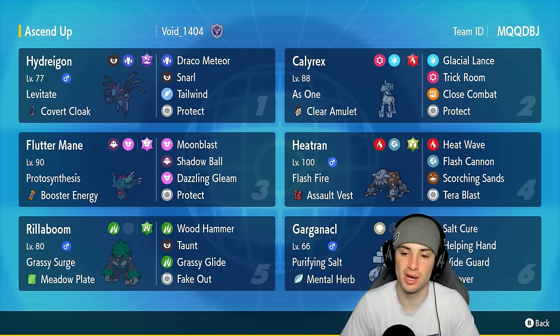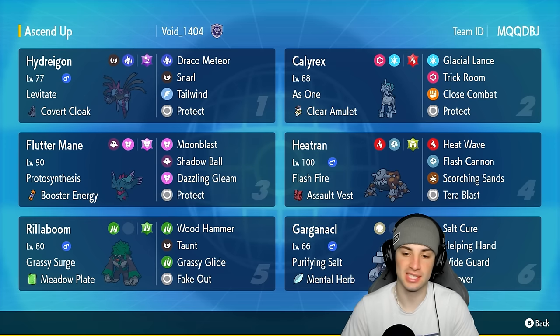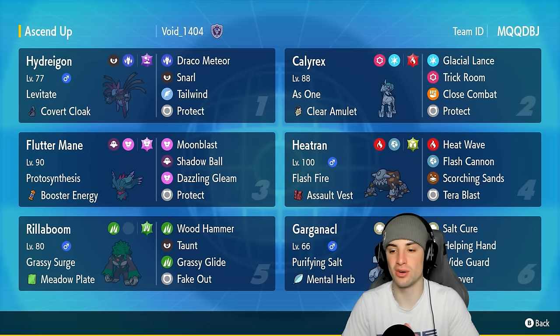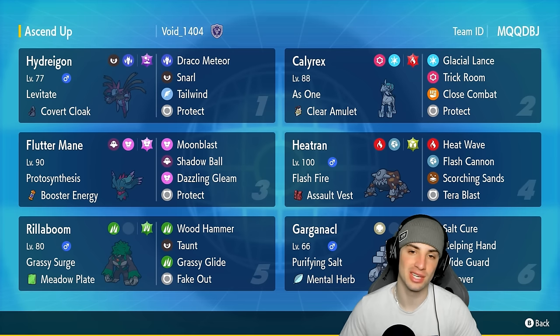Our final Pokémon is Gargancl - I love this Pokémon so much because it looks like Steve from Minecraft stacked up a bunch of cobblestone blocks and built this guy. It has Purifying Salt with the Mental Herb, running Salt Cure, Helping Hand, Wyrd Wind - which is top tier in Regulation G - and Recover to restore its own HP.